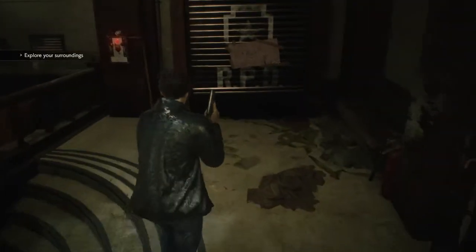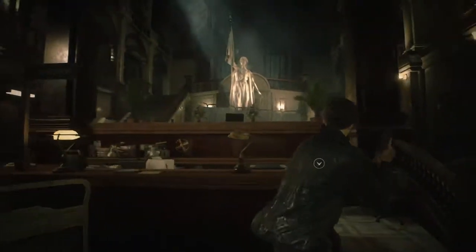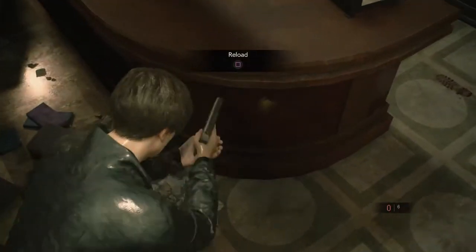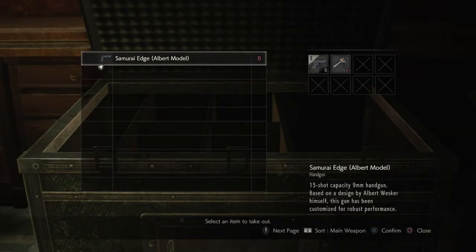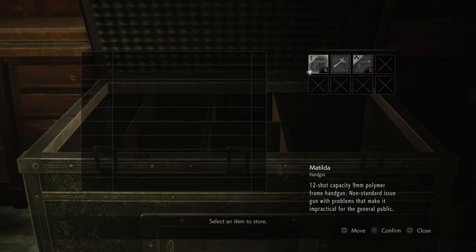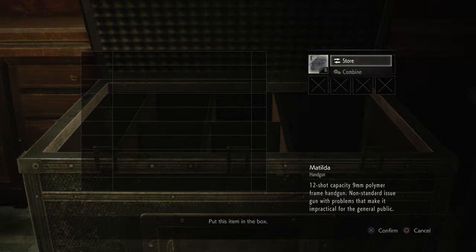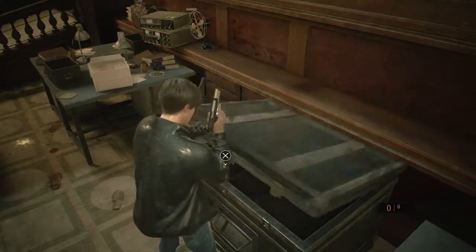Let's go, guys — explore your surroundings. I remember that from the one-shot demo. Hello? Is anybody here? Oh my god, we're in it, guys — we're back in it. Definitely need that. Item box — oh yeah. I have this, so let's take it out. Wait, let me — I'm sorry Leon, I'm going to have to take out your... Hold on. Yeah, there you go. I want the Samurai Edge right there, baby. It's all good.